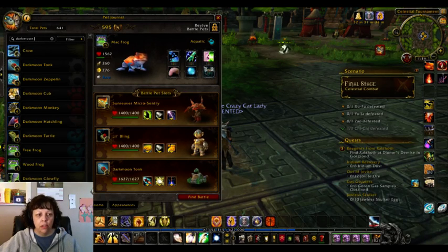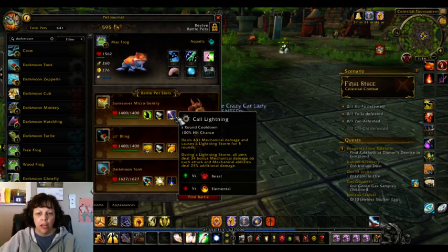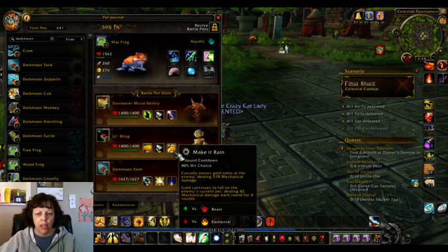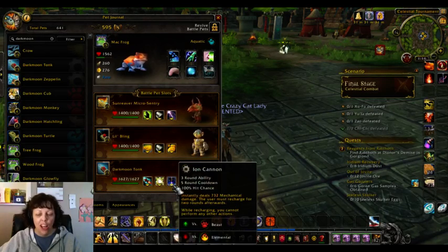So every time I've tried to use that combination I've died. So I'm going to go ahead and work with the greased lightning combination: the Sunreaver Micro Sentry with Fel Immolate, Extraplating, and Call Lightning; then Lil Bling with Inflation, Extraplating, and Make it Rain; and then Darkmoon Tonk with Missile, Shock and Awe, and Ion Cannon.